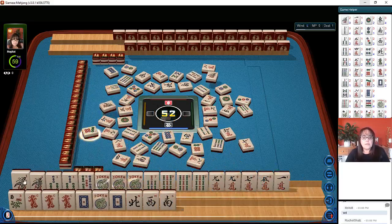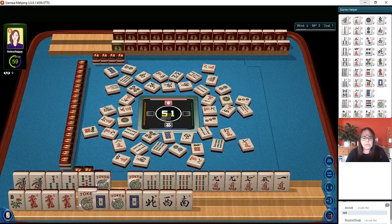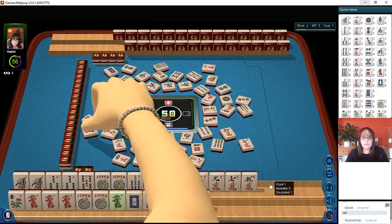I was thinking we could do the mix suit hand. Seven dots. We have our pairs in the hand. Because we need pair, pair, one, three, pung five, pung seven. We can use this down here, because we need to pung the five and the seven. Six bamboos. There's a green dragon now. Let's let the one go.